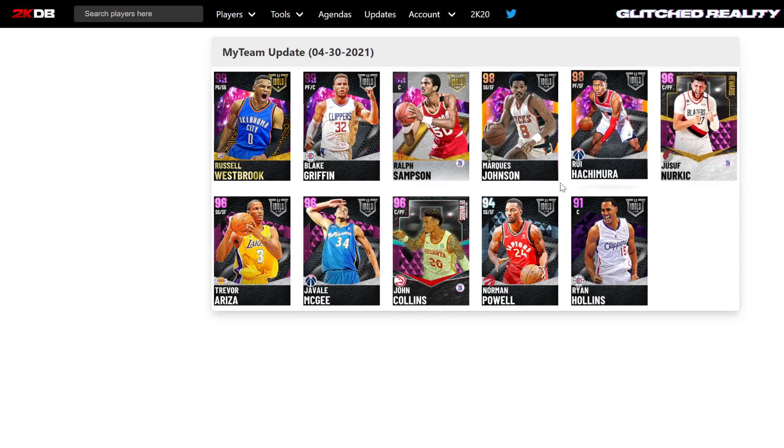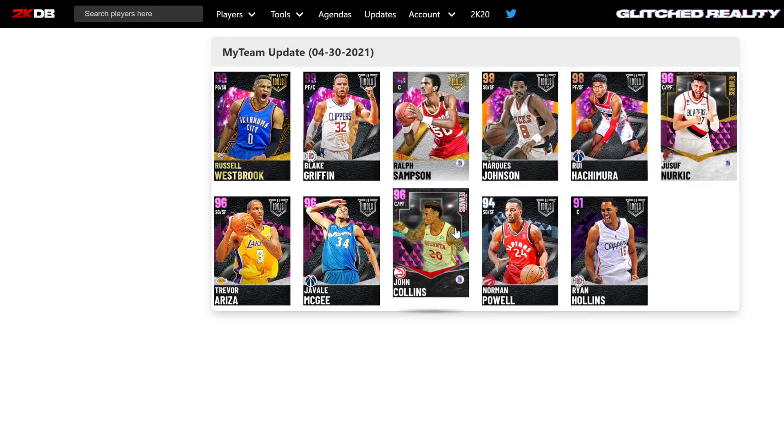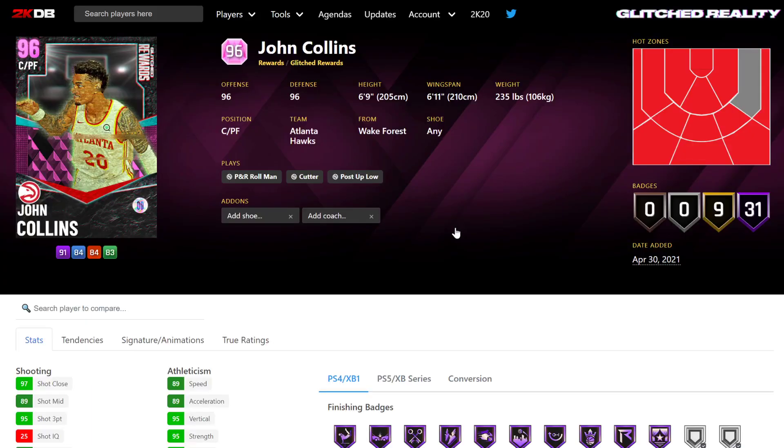These guys right here are both pink diamond cards. We all kind of expected John Collins to maybe be like a locker code or something, because surely 2K couldn't be so tone deaf as to put out more RNG based cards, especially RNG based cards that aren't that good.